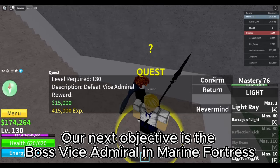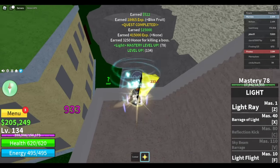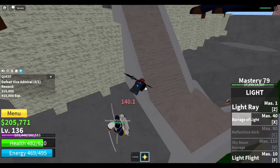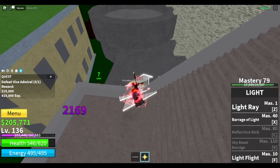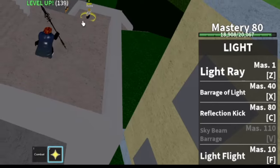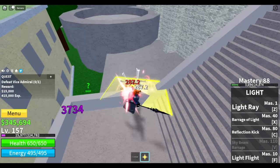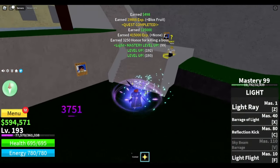Our next objective is the Boss Vice Admiral in Marine Fortress. Our goal here is level 192. This is how I kill the boss. First, use your range skill to lure him. Use the wall strategy advantage to attack the boss by using your basic attack. We unlock the C skill, Reflection Kick. Stats check.